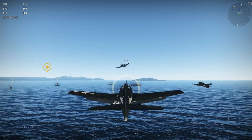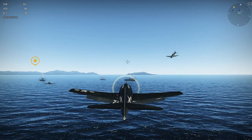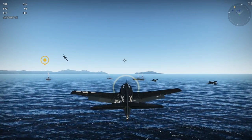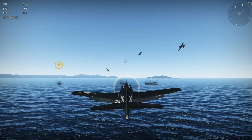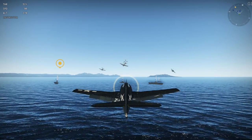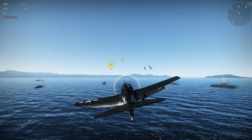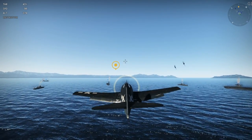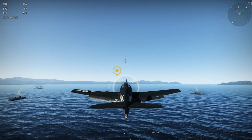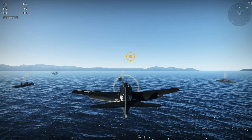We want to keep around 90 to 99 knots on this final. Just keep playing with that throttle until you achieve a good speed. Now you see my plane — how it's almost at an angle — that's how you want to land it so that hook catches. See that angle right there? That's how you want to catch the deck, and that will give you a good chance of having the arresting cable hook.